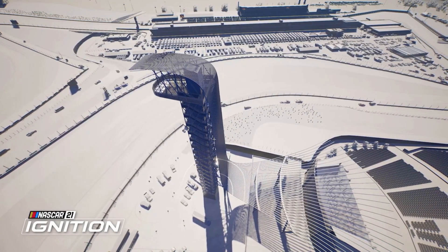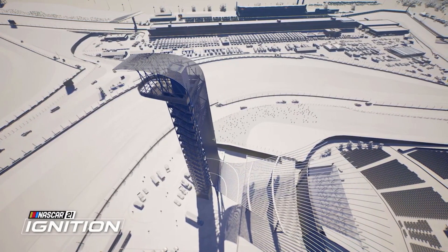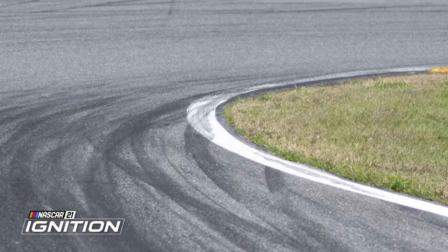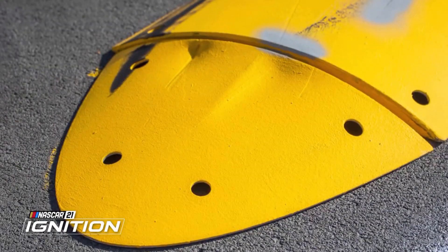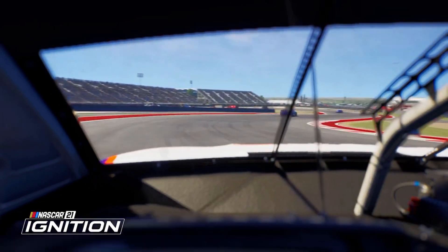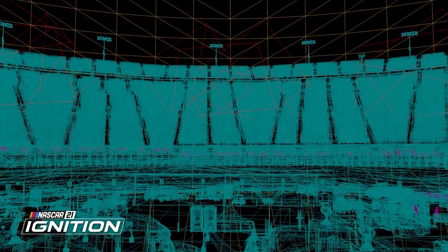While the scanning data can show us so much, we needed to see how the tracks actually look so we could represent them in game as accurately as possible. Our art team went out to the track and took thousands of reference photos so they had the best idea of where certain elements of the track were, such as billboards, sponsor decals, and even the placement of buildings.